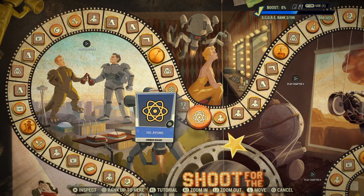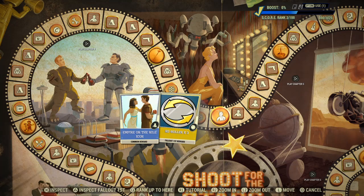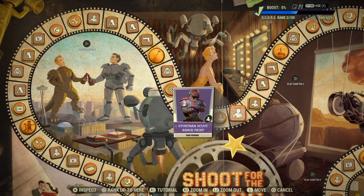10% Score Boost - nice. 150 Atoms, Rerollers for Fallout First, Empire on the Nile Icon, and Stuntman Scout Armour Paint - there's quite a lot of Stuntman Armour Paint varieties.